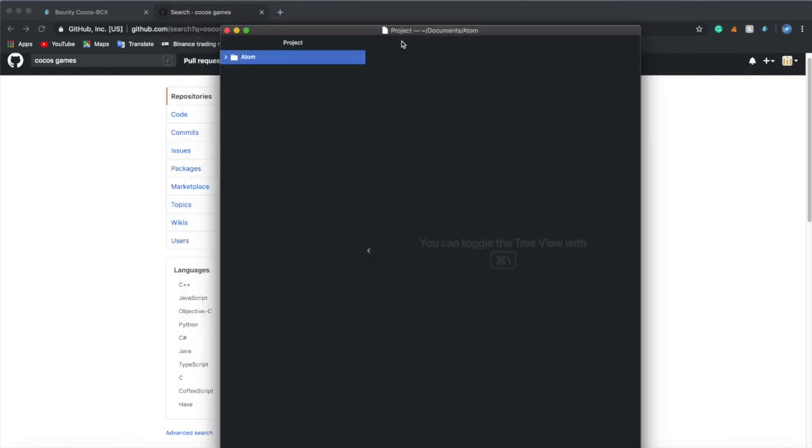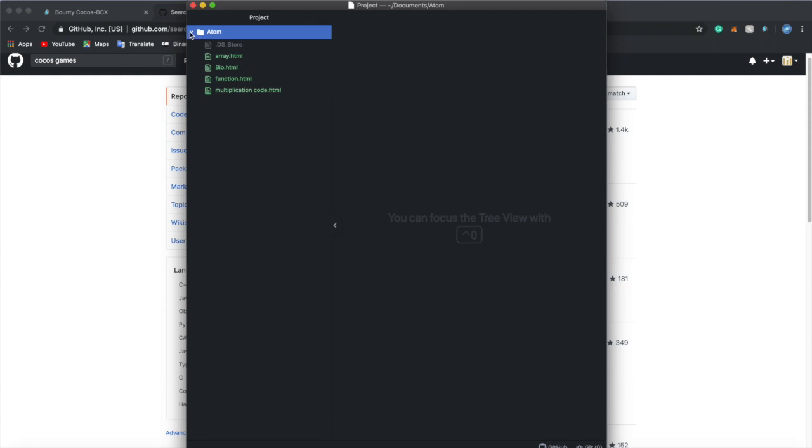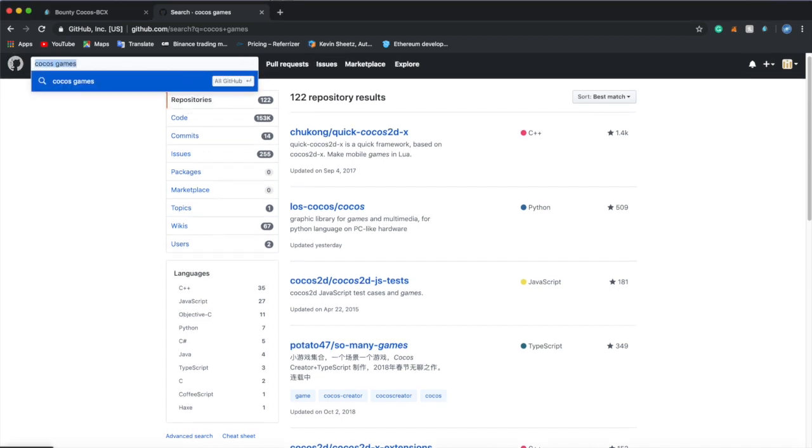Atom is really important. There's something in there that's going to be next episode with all these HTML webpages. If you want to create the blockchain thing, get a game, and then download Atom.